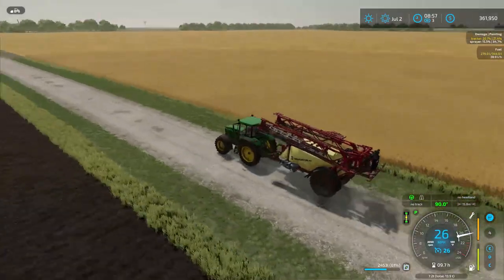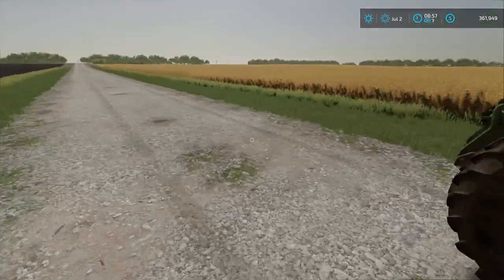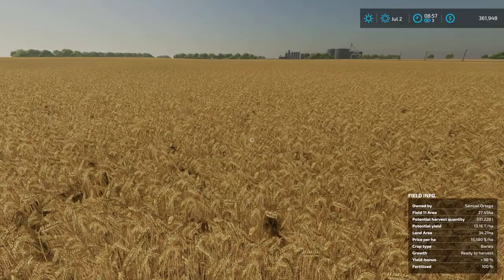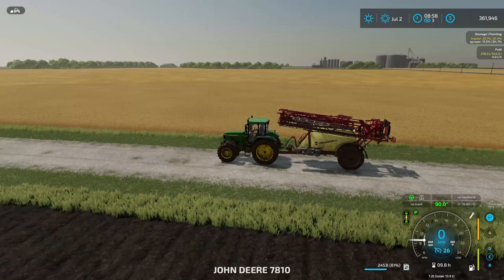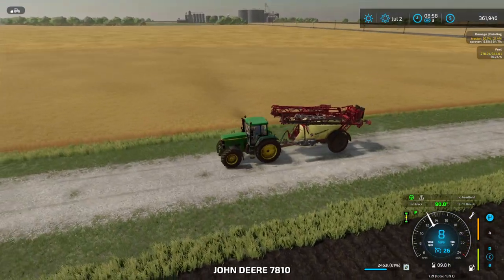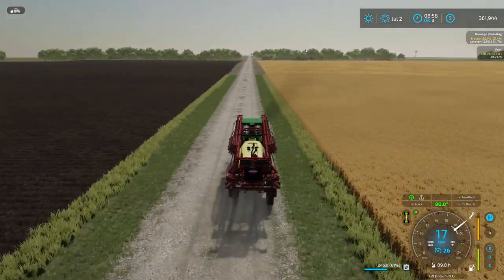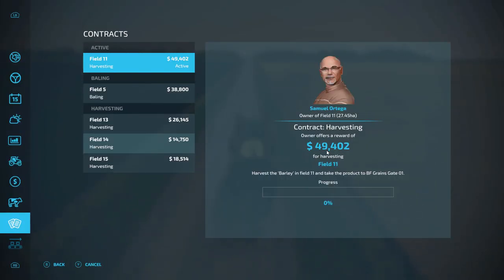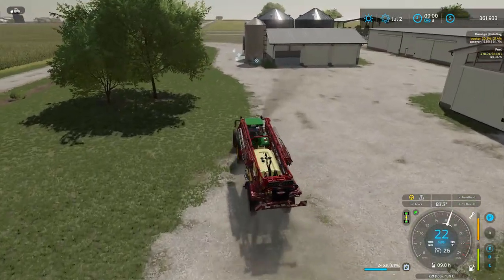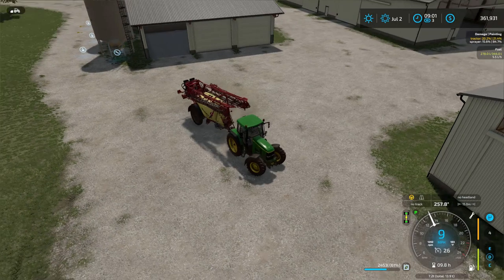Yeah, this field right here. How big is it? Oh, we've bitten off quite a chunk — 27 hectares. All right, we're pulling out all the stops for this one. The details of the contract: harvest and take the product to the gate. I'm going to take the big field bin out there — luckily it's empty and ready to go. We'll haul it out there with the 9RX and get the harvester started.